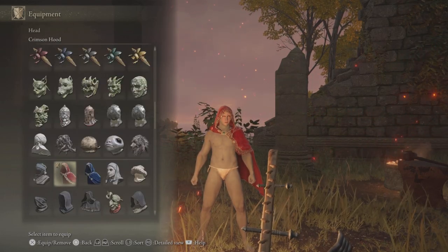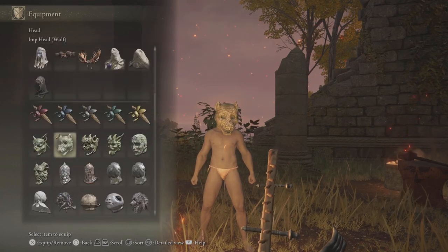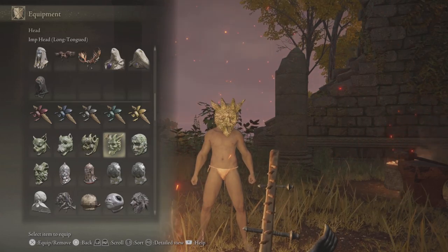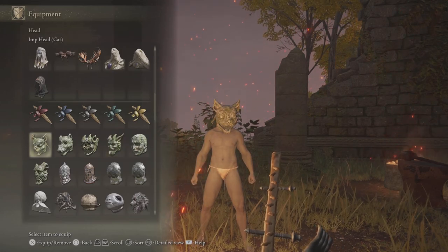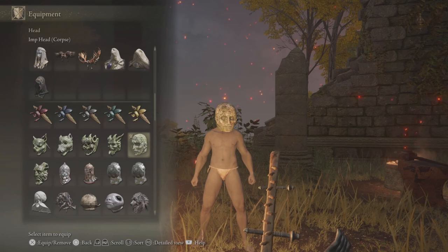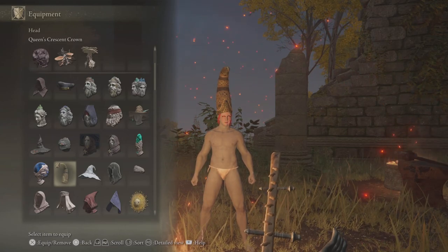Crimson Hood gives you an extra 1 vigour. Navy Hood gives you an extra 1 mind. Imp Head Wolf gives you 2 endurance. Imp Head Fanged gives you 2 strength. Imp Head Long Tongued gives you 2 dexterity. Imp Head Cat gives you 2 intelligence. Imp Head Corpse gives you 2 faith. Imp Head Elder gives you 2 arcane.